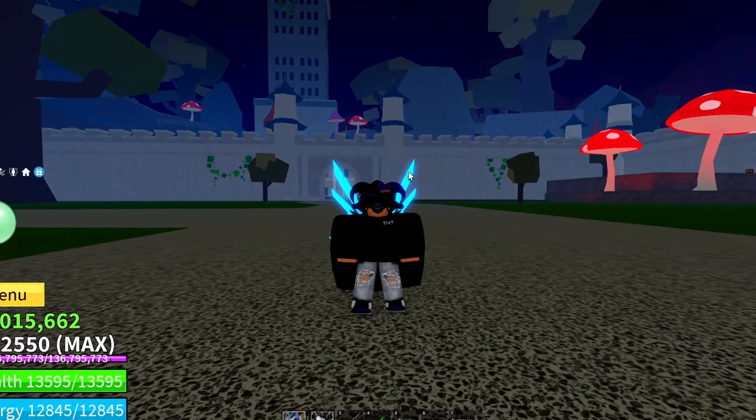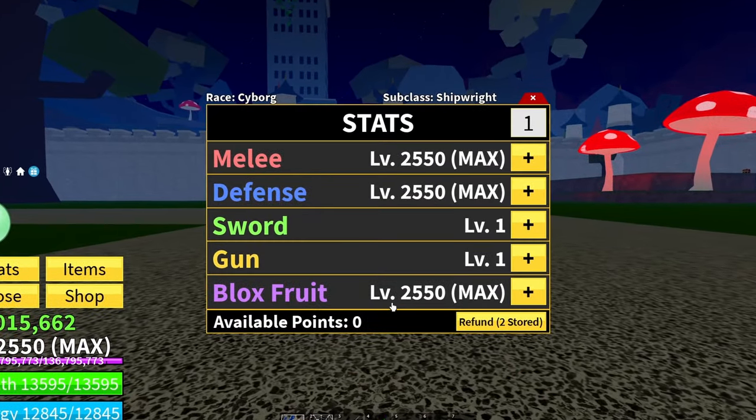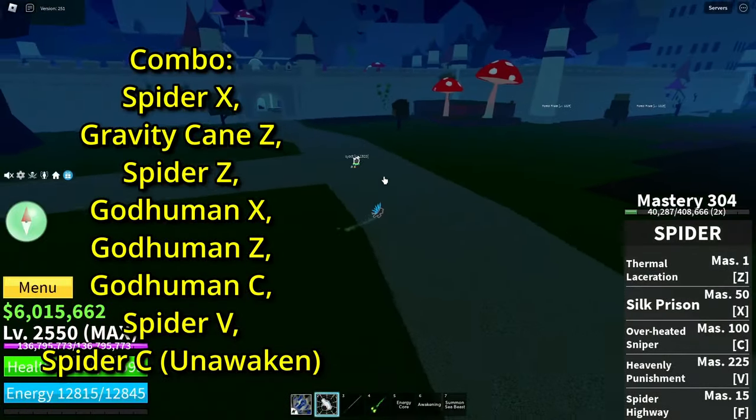Let me show you all the spider combo now. The stuff you're gonna need is God Human, Spider, and Gravity Cane. As for the stats, we're gonna be going with Blox Fruit stats because we're gonna need that spider damage. So let's pop the combo up and go.